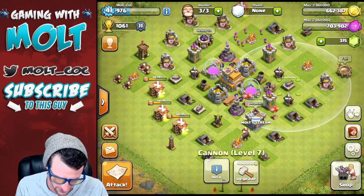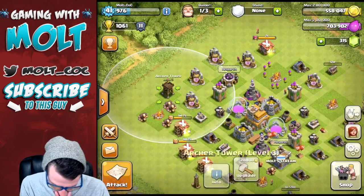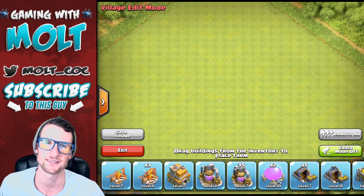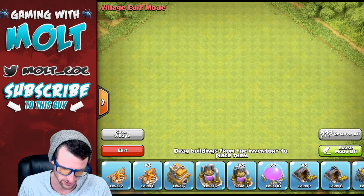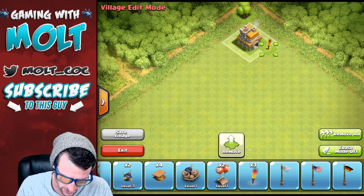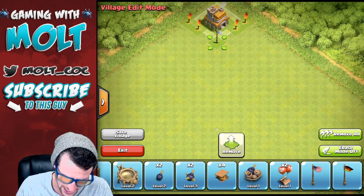We've got a couple of things to upgrade. I'm going to upgrade these cannons first, and then we can upgrade the archer tower up to level four. We're going to remove everything and stop protecting our town hall for now — I want to get as much loot as I can. Our town hall is going to sit right up here in the corner, and we'll throw our decorations around it.